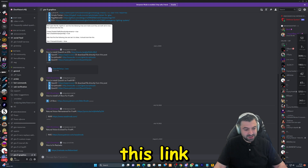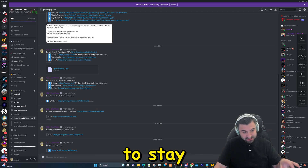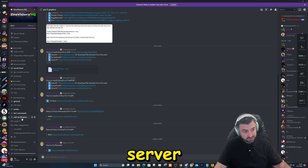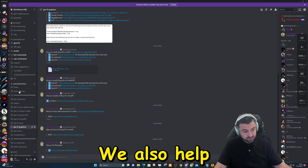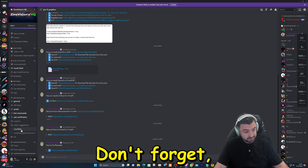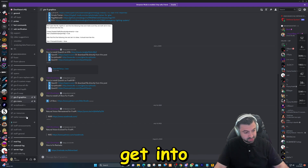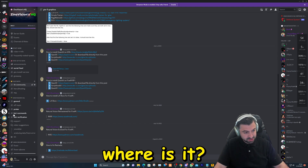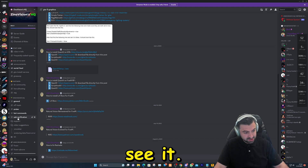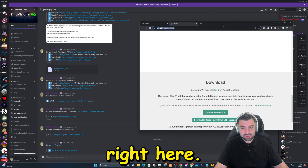To make this work, we're going to go ahead and download the ReShade file. You can find the link on my Discord, or you can just type it in. Feel free to stay in our Discord server as we have a support center to help you out. You do need to do a sub verification when you get into the server — let me find it — right here. Then you can go to the channels.